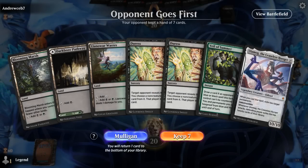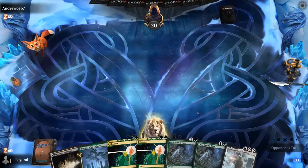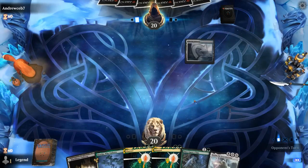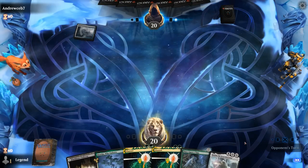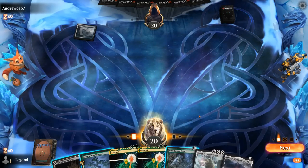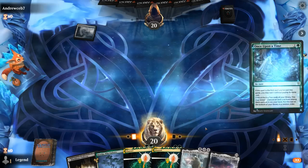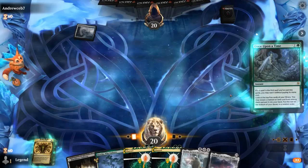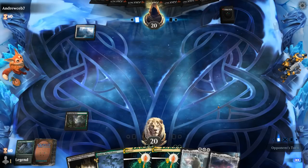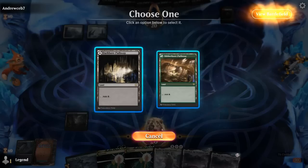We're on the draw. No Channel, no Demonic Tutor — that's a mulligan. The next hand is better; we don't have any interaction but at least we have double Channel in case one of them fails. We use Once Upon a Time to find a Blooming Marsh we can play tapped. Next turn we'll go for Channel — if it gets countered we can try again, or wait until we find a discard spell. It seems worth the shot, and that resolved. Now the opponent could still counter our Eldrazi.